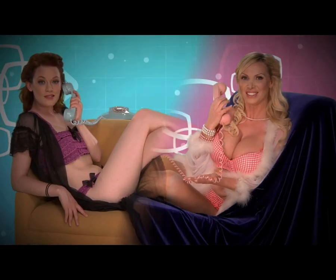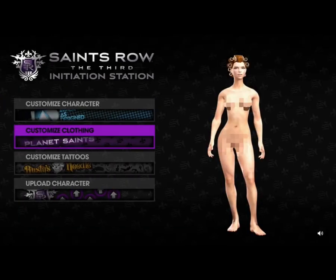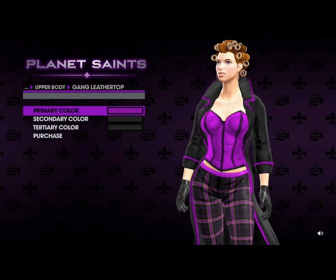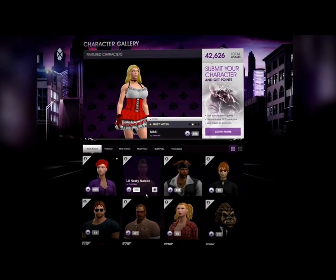Tell us how it works. Step 1: Register on the Saints Row Community Site. Step 2: Choose the body, face, skin, and clothes of your character. Step 3: Upload your character to the community site to share with your friends.